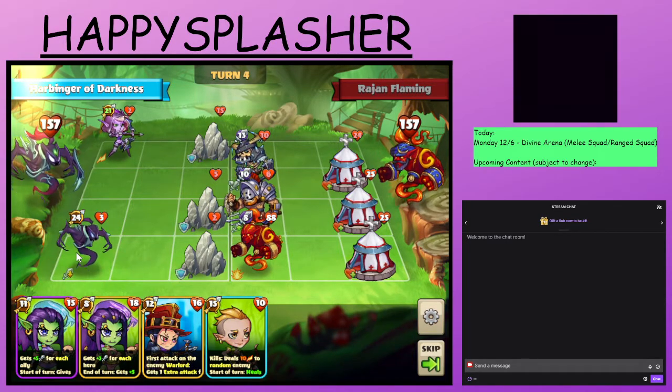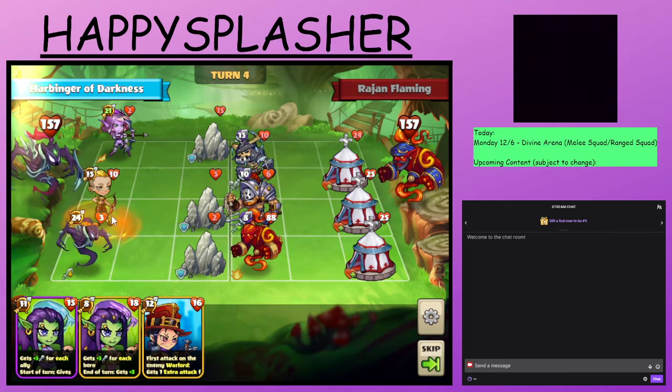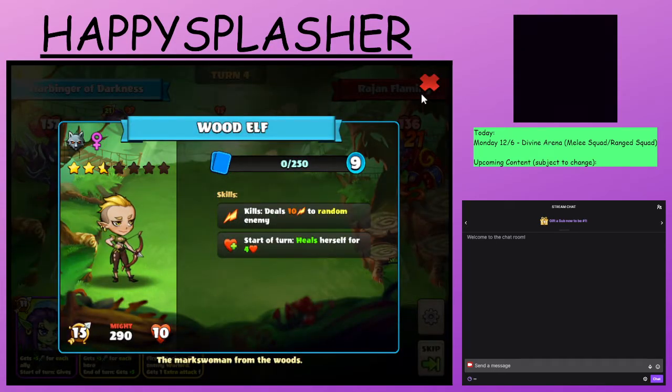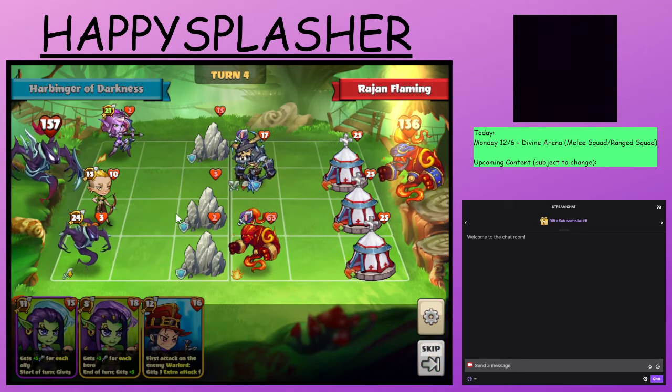We'll do a ranged summon now. This one isn't bad — when it kills something, it will deal additional damage to another hero. Right now we're just making sure we can get rid of their attackers and also keep these stones alive so we can trigger off the random damage off of this hero.